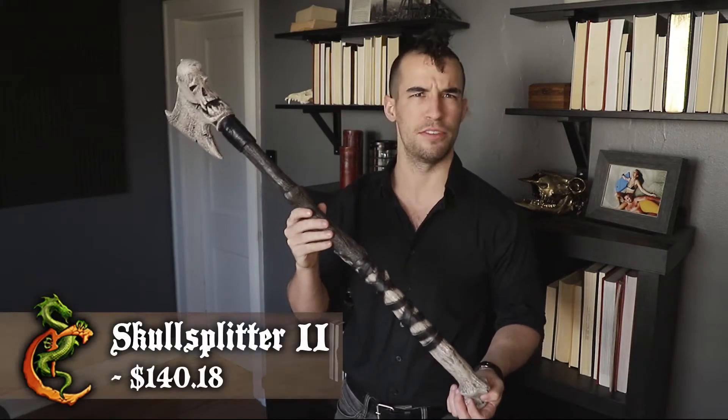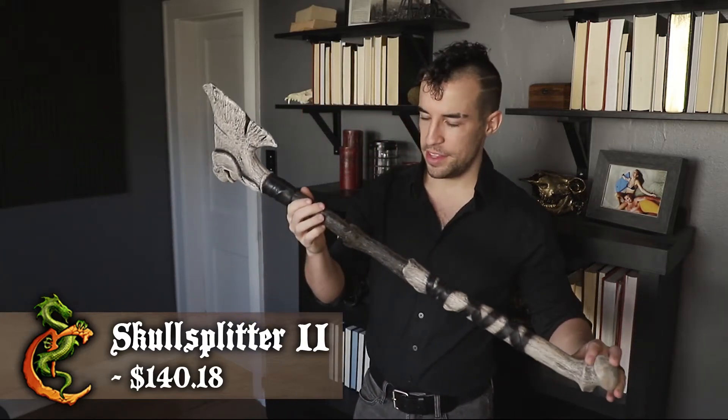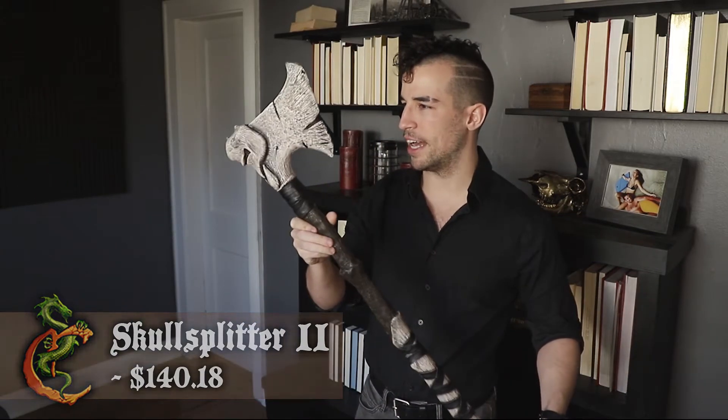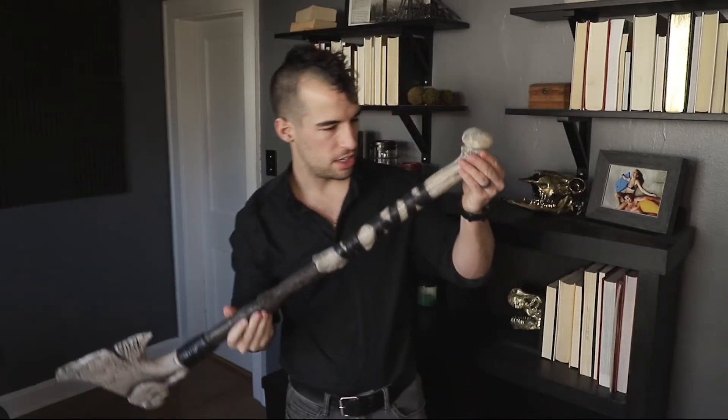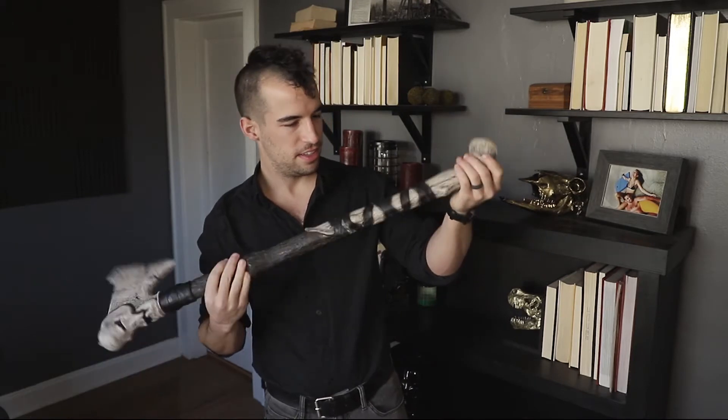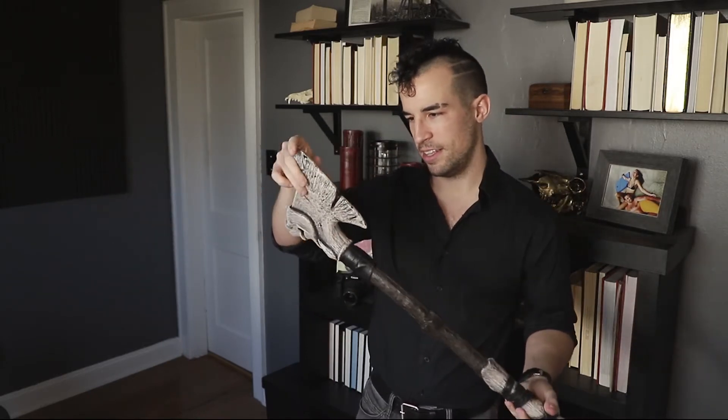We're back from the intro. The SkullSplitter 2, the Axe of Wrath from Commissive. This thing is a beautiful, brutal piece. I feel like I'm in an 80s metal band. Look at that skull — that's nuts. Is that a femur? That's metal. This was someone's leg. I love the wood grain, I love the fake leather, the skull in the back, the bone profile here — is that a scapula?